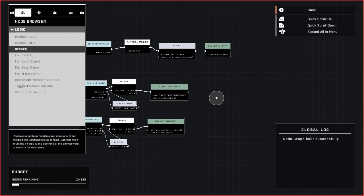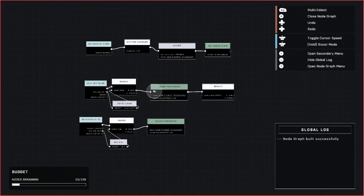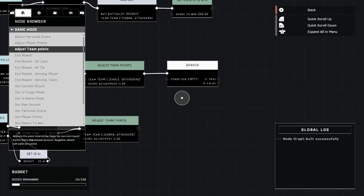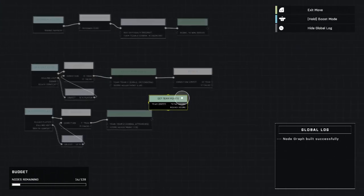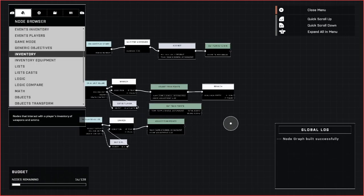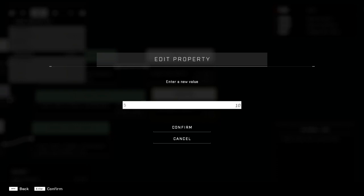To start the asymmetrical win condition, we go to Logic and grab a Branch node. The condition is: when an AI is killed, it gives us one point, then we check — do we have enough points to win? We go to Game Mode and grab 'Get Team Points,' set the team to team one. Then we go to Logic > Compare, grab a Compare node, plug in Total Score to Operand A, and Operand B is the number of points needed to win.